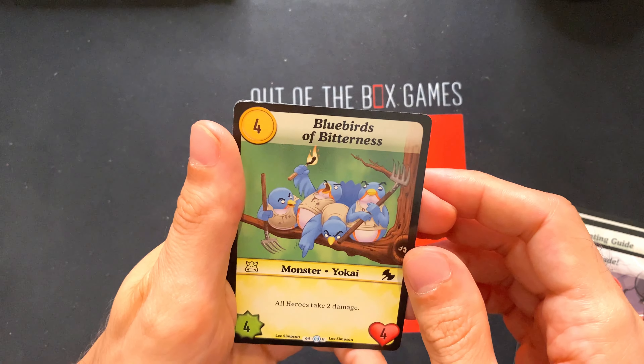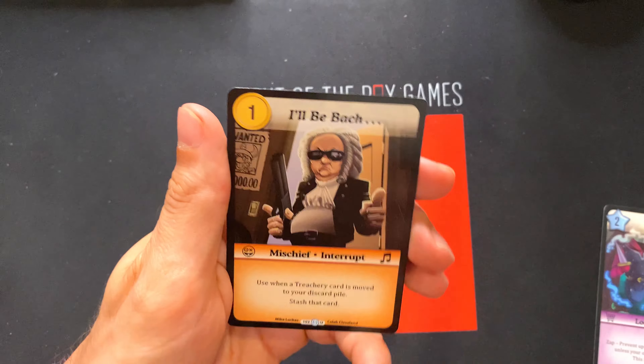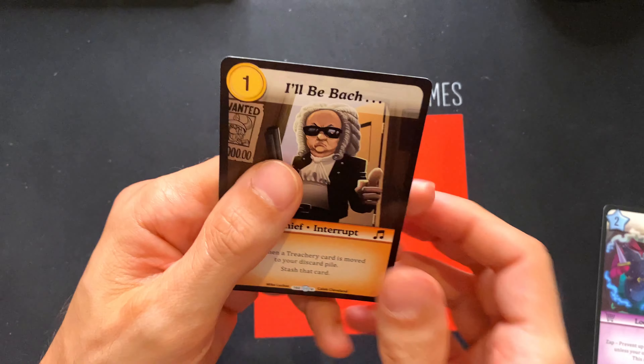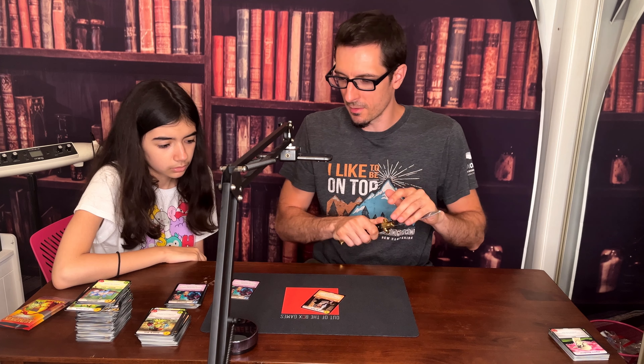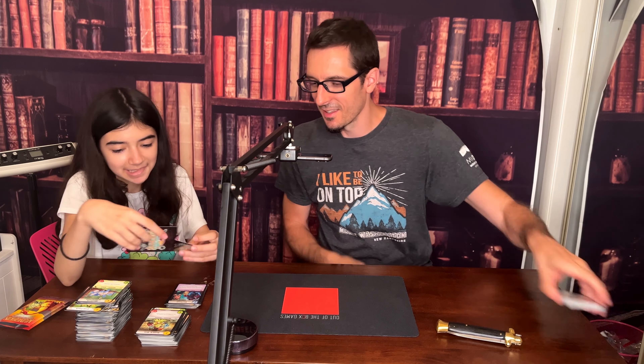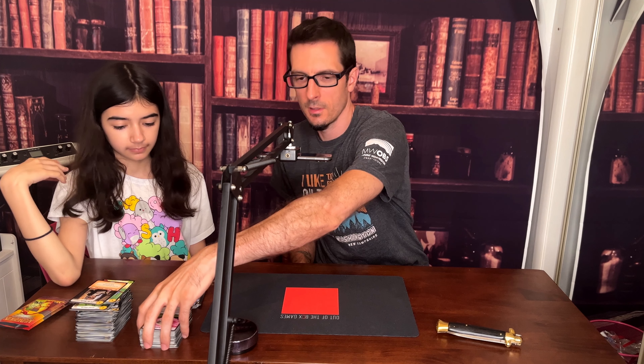Beastie Boys again. Bluebirds of Bitterness — B card, same one. I'll Be Bach — that is funny, that's really cool, like Terminator too. That one had no rares — what the heck, that was weird and messed up. Okay, this whole box was great! Hopefully that was thrilling content for you. Thank you so much for watching — we'll see you nerds in the next video, bye bye!